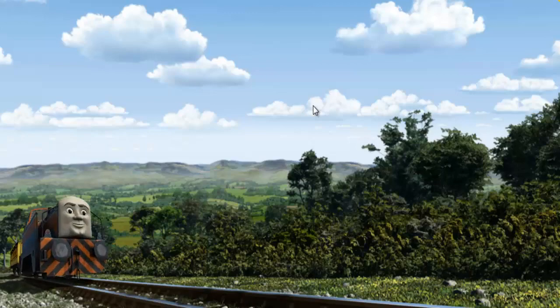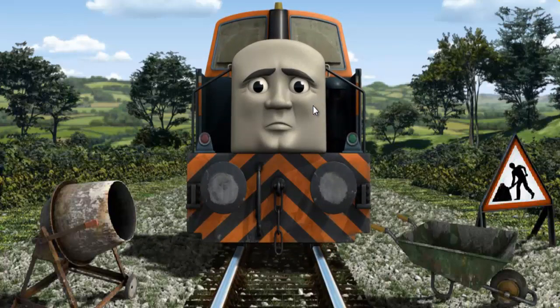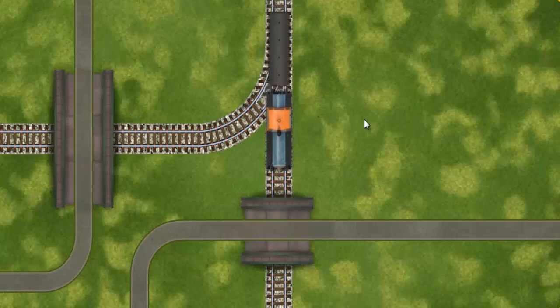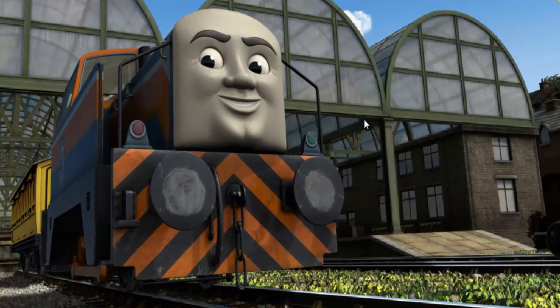Den went through the countryside. Suddenly, Den had to stop because of track repairs. He needed to go a different way. Help Den find the track that goes under the shortest bridge. Let's go! Den arrived proudly at Knapford Station. With your help, he was a really useful engine.